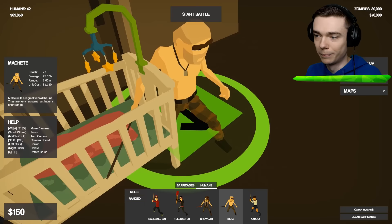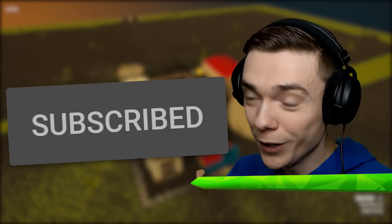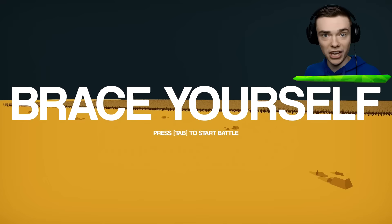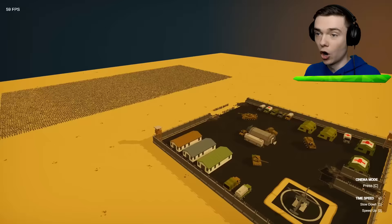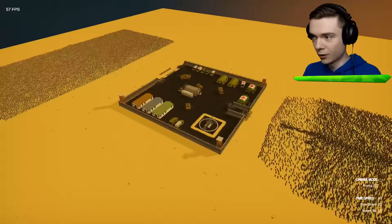Look at this — this is what we're gonna be doing later on in this video. But before that, subscribe to my channel right now, we are so close to 1 million subscribers. Brace yourself. Press tab to start the battle. This is the first battle of the campaign. Here we go. Oh my lord, that is very, very scary. 30,000 zombies. One base. One baby. Can we do it?